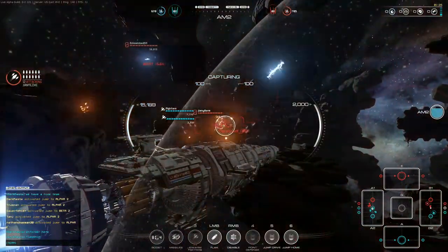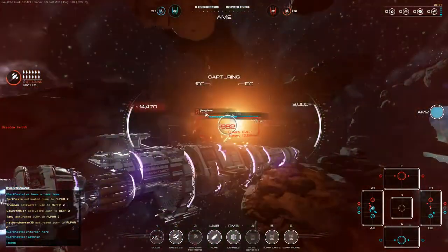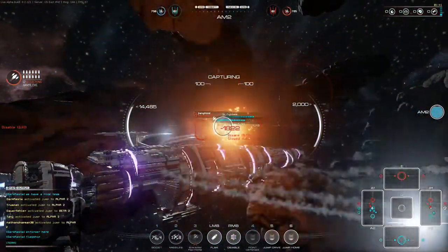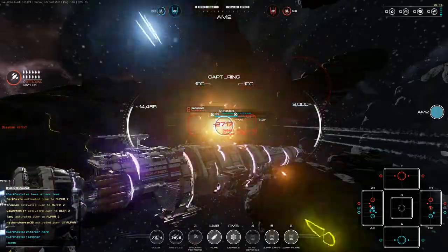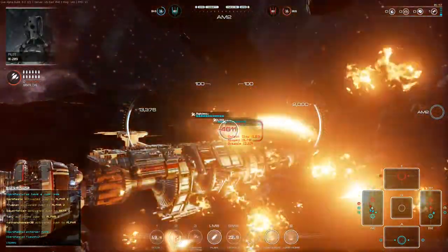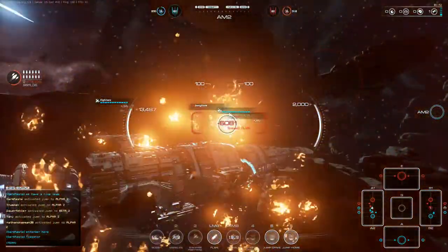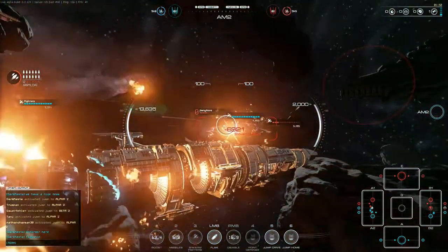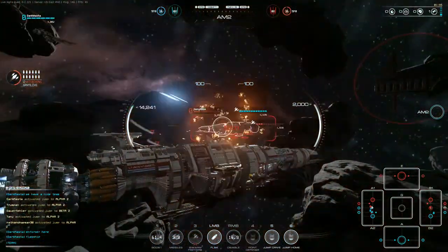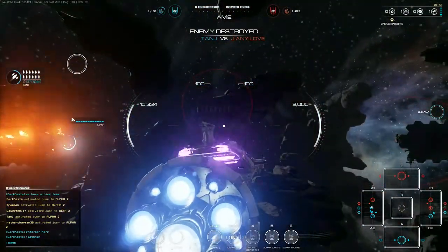Cannons are putting on some fire. Activate our point defence for these incoming missiles. We're now at quite close range and he is taking a lot of damage. Hit him with a disable beam - doesn't really need it, he's pretty much dead at this point. But it might just finish him off. And there we go, that's our first kill of the game.